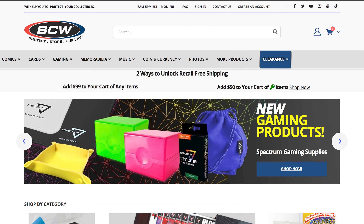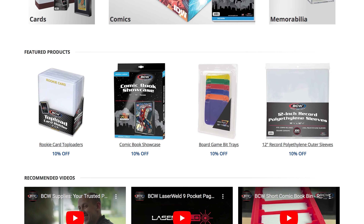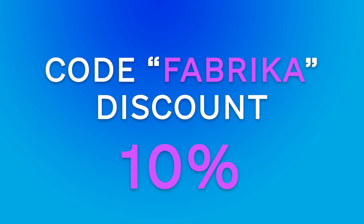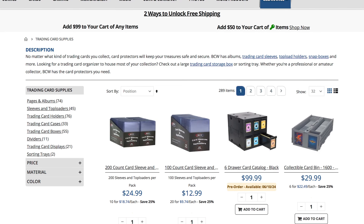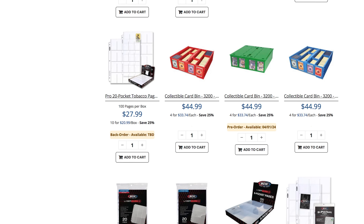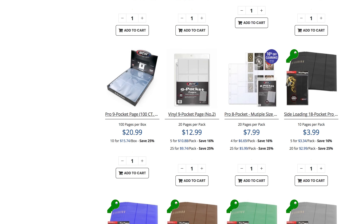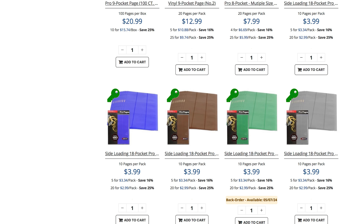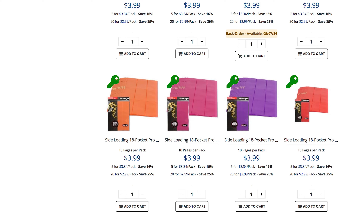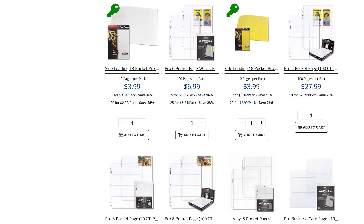Before we dive back to the action, we've got some epic news to share. I'm sure you know BCW — they are the go-to destination for top-tier accessories for collectible card games. Now you can enjoy a 10% discount on any order with our exclusive code Fabrica. From premium card sleeves to deck boxes, BCW has everything you need to take your collection to the next level. By using our code you are not only saving big, but also supporting our channel. Score big savings, supercharge your collection and show some love for our channel, all with just one code. Thank you for the support and let's get back to the game.